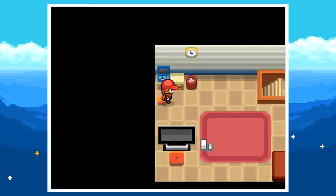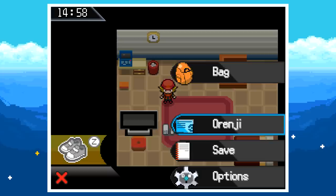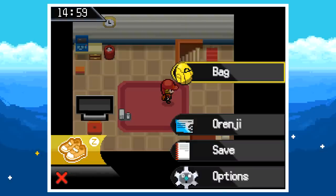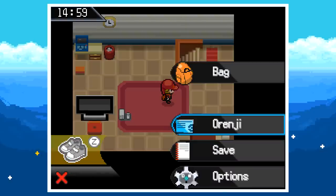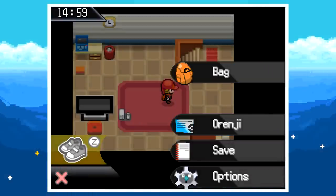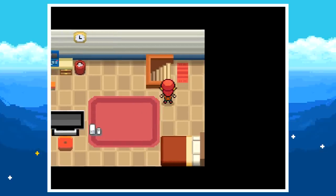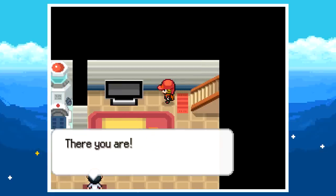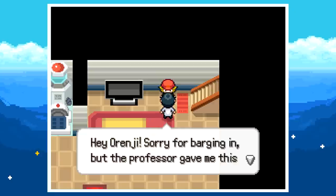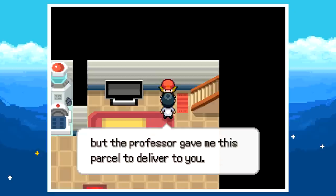My controls are a little messed up but it feels better now. Looks like we can toggle running shoes on and off, and we already have our bag and trainer card. As I head out with controls sorted, a scientist barges in — apparently not our dad — and delivers a parcel from the professor.